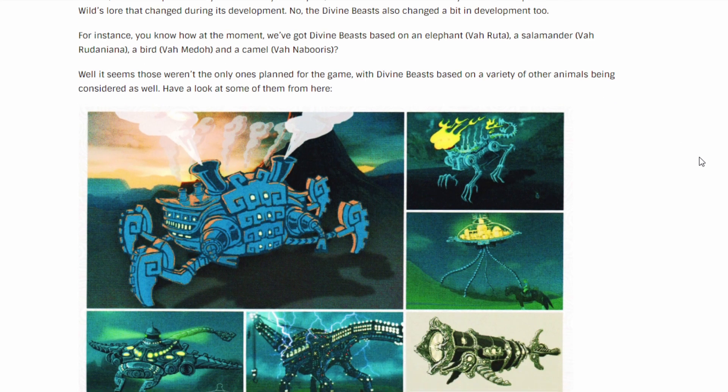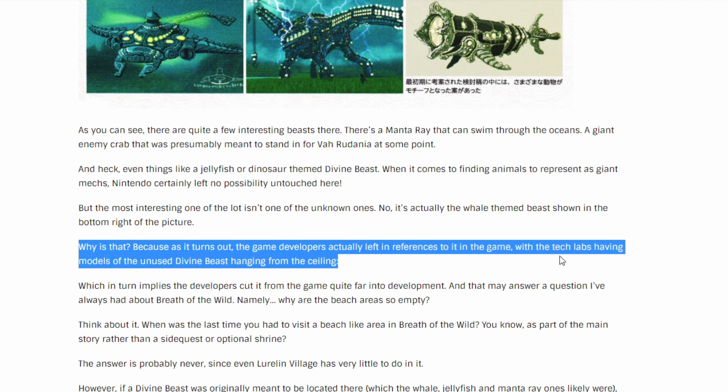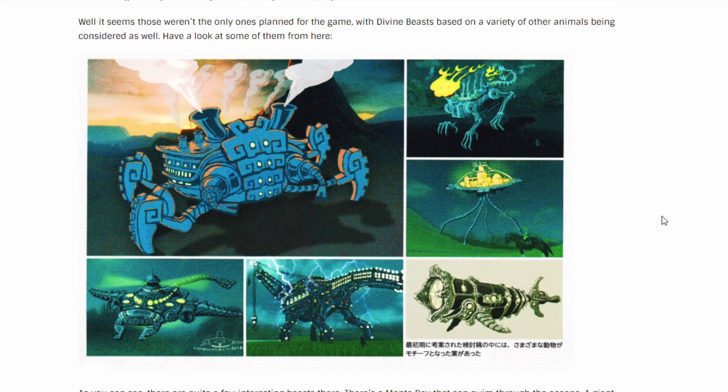Next we got the Divine Beasts. Now one of these should look familiar if you've played Breath of the Wild — this one down here is like the Hateno Tech Lab. Game developers actually left references to the game with the tech lab — seven unused Divine Beast models hanging from the ceiling. We can kind of see where some of these might come from. We got one with a giant crane, like the lightning one in the desert, and this one's like a crab instead of a giant lizard on Death Mountain. This one kind of looks like a stingray, which is what people thought the tech lab model was.